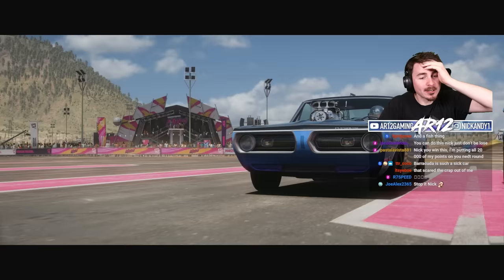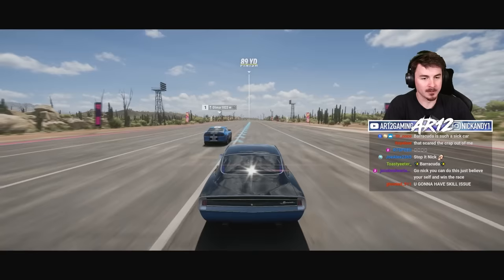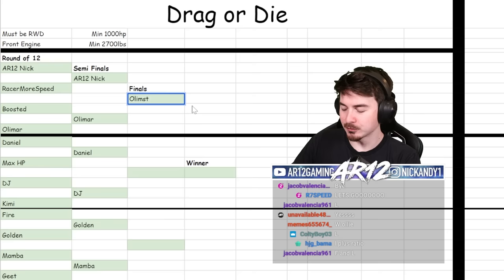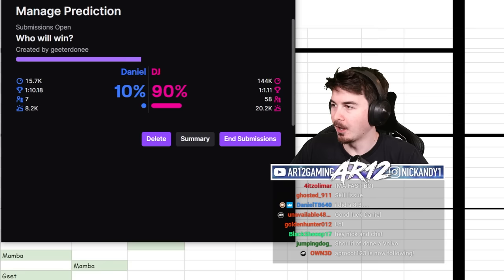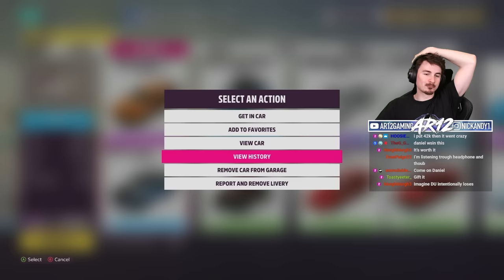Barracuda versus GT500 — the battle of the muscle. That thing's doing a wheelie down the drag strip — I can't match that. I'm out. I had a nine-second drag car — that's not bad, but Ollie moves on to the finals. Next is Daniel and DJ. Daniel's not getting any love on the prediction — he's getting absolutely destroyed. I have to delete my car. RIP the Barracuda, boys — remove from the garage. The ultimate pink slip has taken an L.